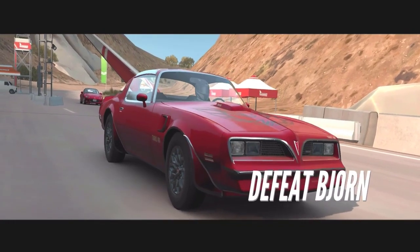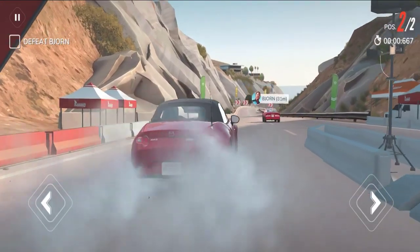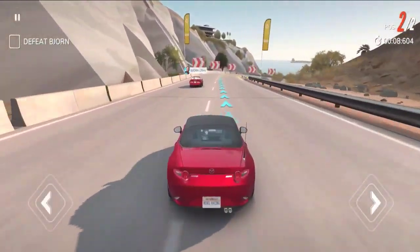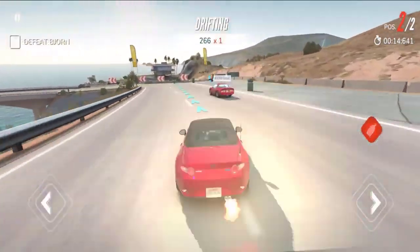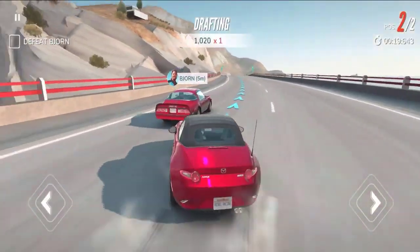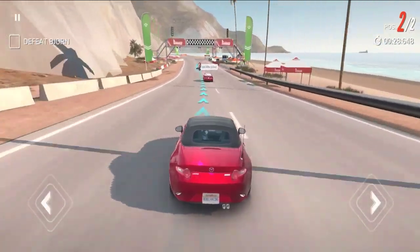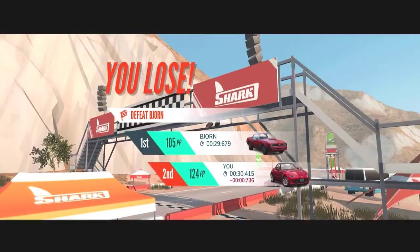Do you think he can beat me? We're gonna race again — this guy is like a one versus one. Let's go for this. I think I follow the yellow arrows to go faster. Let's drift — get out of the way, I'm right behind her. Oh no, he's ahead of me — are you kidding me? I lose this one. Maybe I should try again.